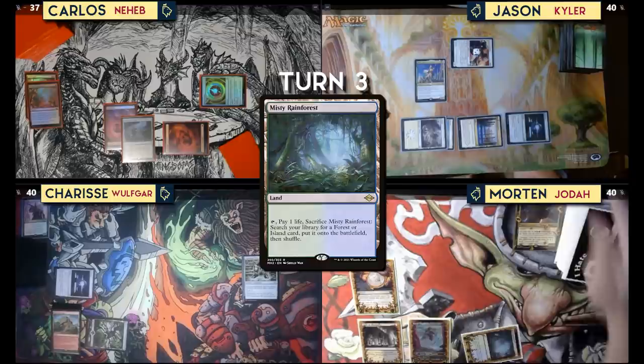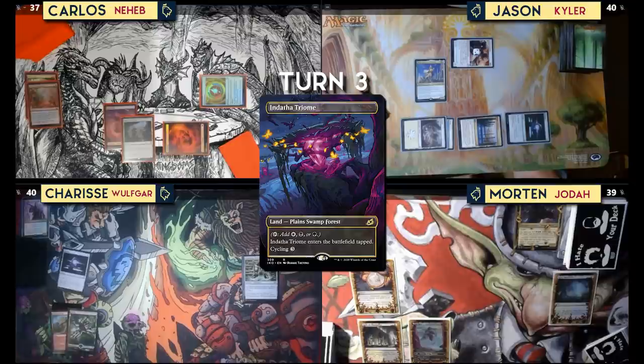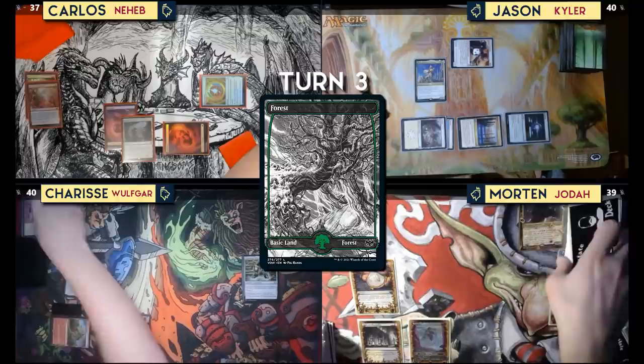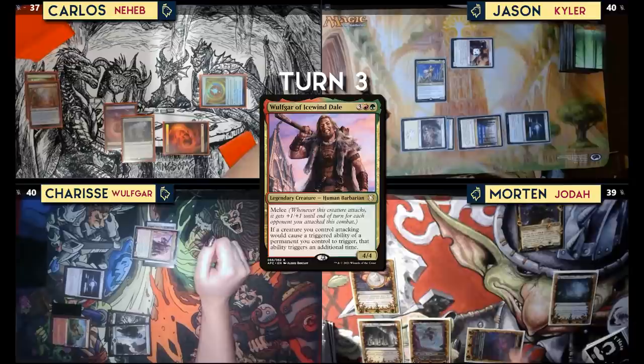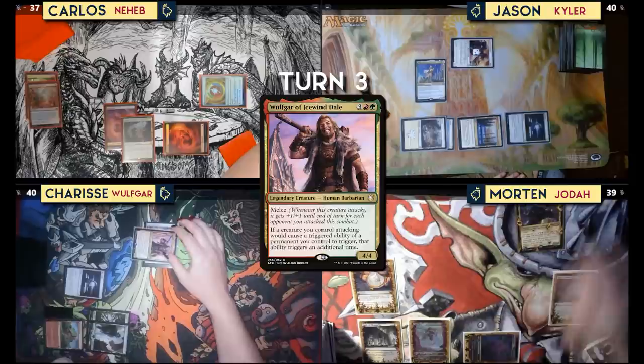I'll just find, tap, and draw. Tap out to cast the commander. Equip the Greaves, move to combat. Jodah really scares me — I'm gonna send a creature. He's originally a 4/4, but with melee he gets a +1/+1, and it triggers twice so he's a 6/6. That's just painful. And pass.